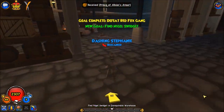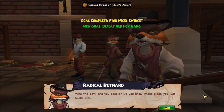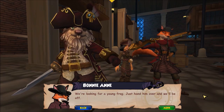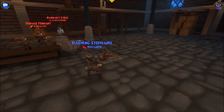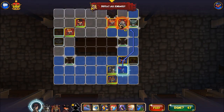Where is that little frog? 'Who the devil are you people? Do you know whose place you just broke into?' We're aware of that. We're looking for a young frog — just turn them over and we'll be off. Gangs are usually very reluctant to give up their members.